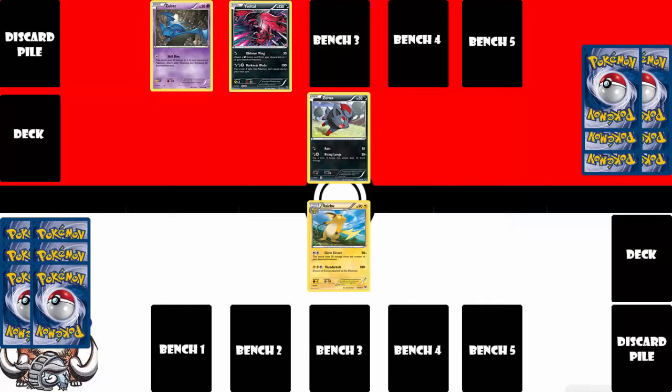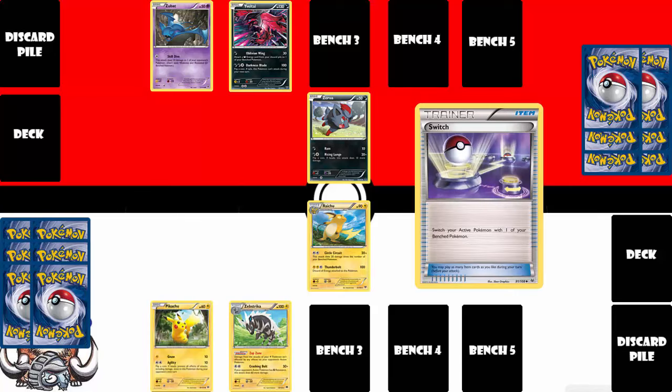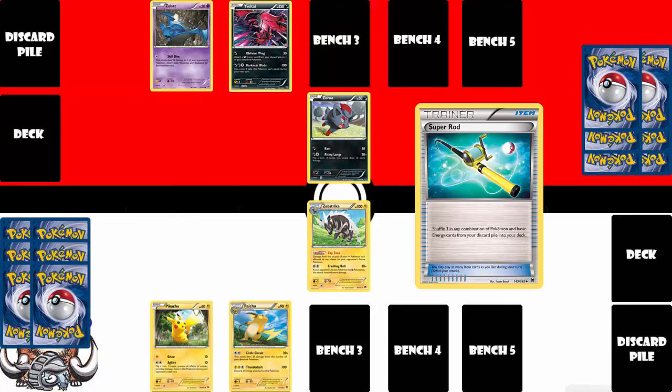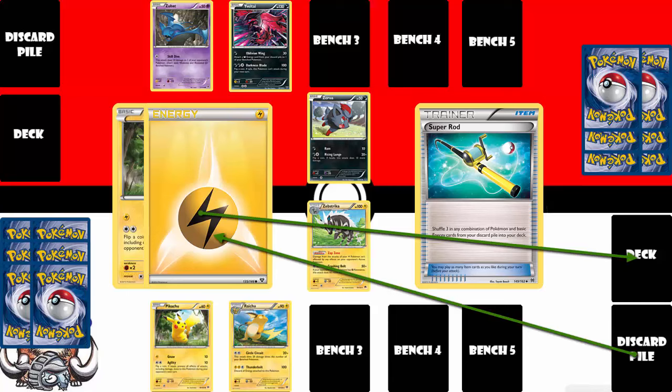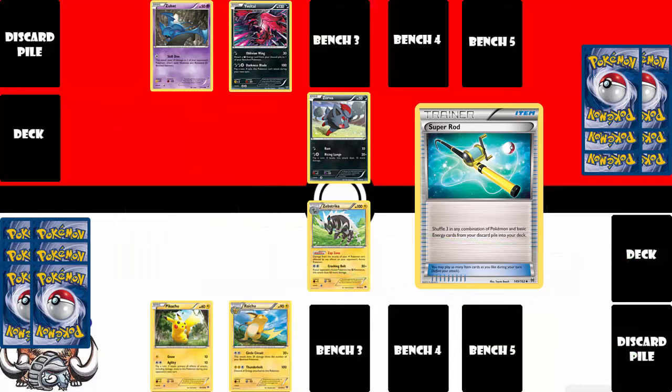Item cards do a variety of things, and you can play as many as you like during your turn. An item card could be something like Switch, which allows you to switch your active Pokemon with one of your bench without having to pay the retreat cost. Or you could play something like a Super Rod, which allows you to shuffle any combination of Pokemon and basic energy back into your deck. So if you've had a Pokemon knocked out and want to use it again, you can use Super Rod to put it back into your deck and draw into it later, or put energy back so you don't run out and find yourself unable to attack.